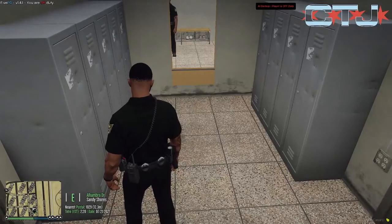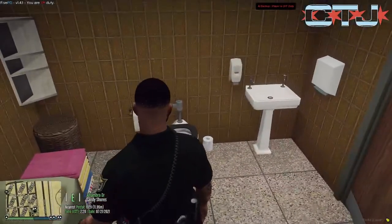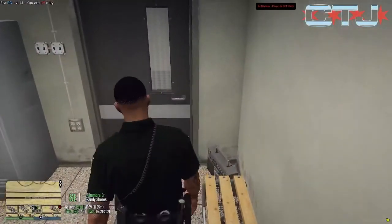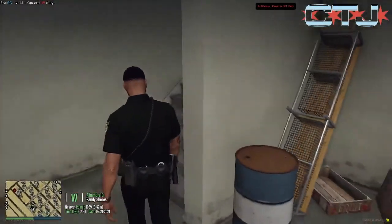Oh, the jail is upstairs. And the locker room's got a full bathroom in it — for any officer that wants to take a bath. So that's the basement.